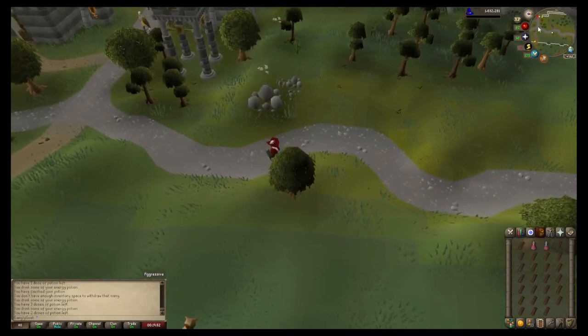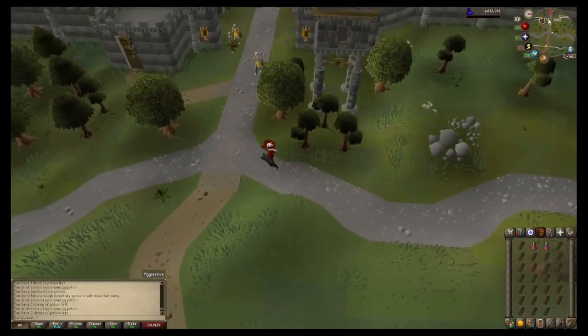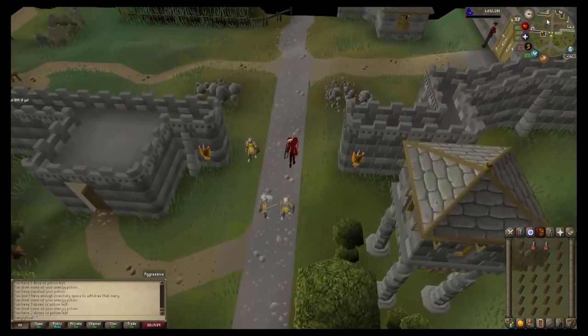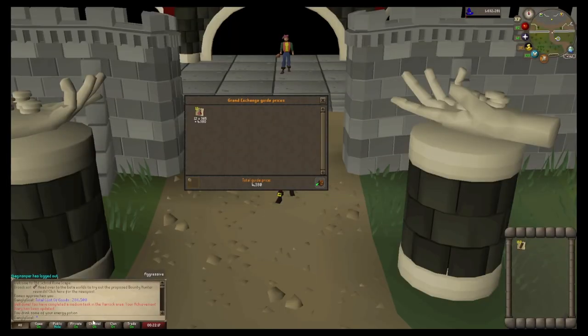We're going to head back down to the GE, get these price checked, get them sold, and see how much money you can make making planks. The total cost of goods was 286,500. I've decided to add the potions in at 4,380, so we're looking at a total cost of goods of 290,880 gp.